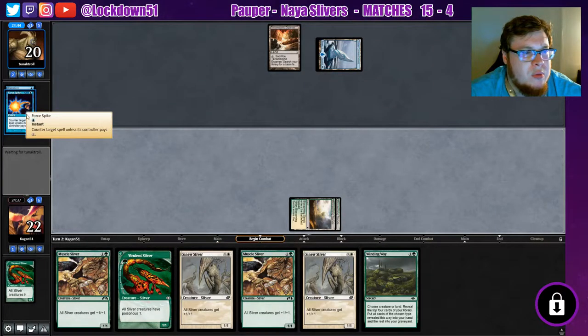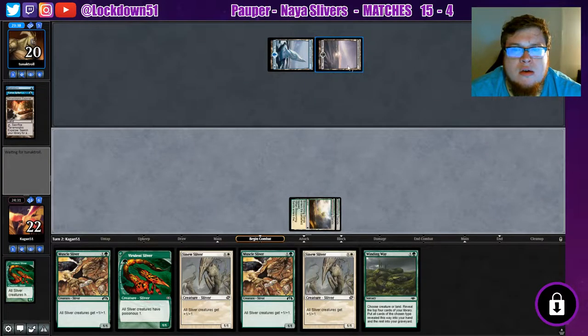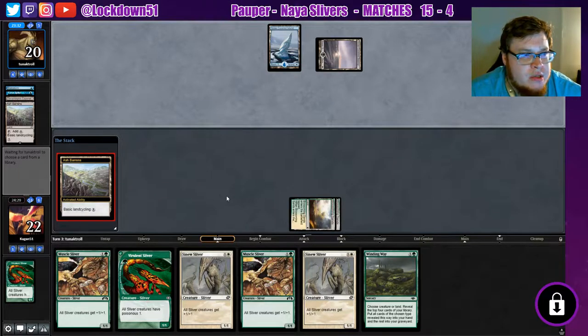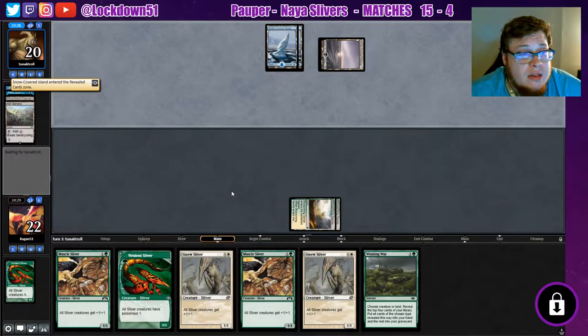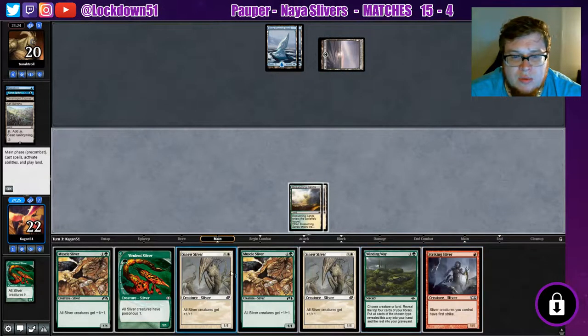Why do people not play with this more? Force Spike actually seems pretty decent. Force Spike is good — good hit. They're playing some splash of black, so this could just be like Delver — but no turn one Delver play, which is good. Now they've got that double counterspell up. Be nice to get another one-drop here, but that's not the one-drop we were looking for.